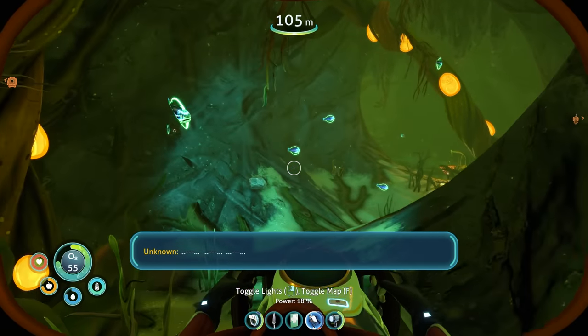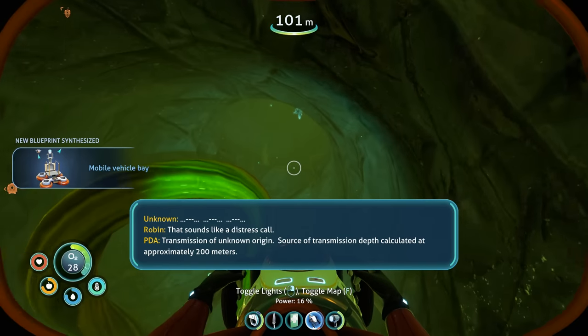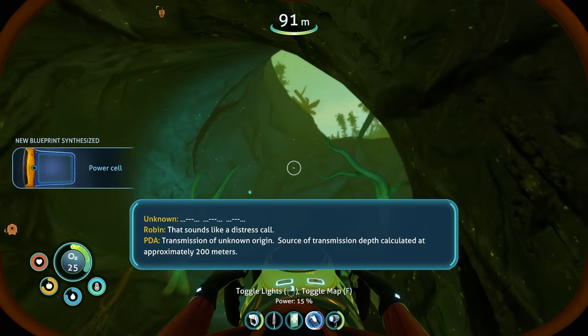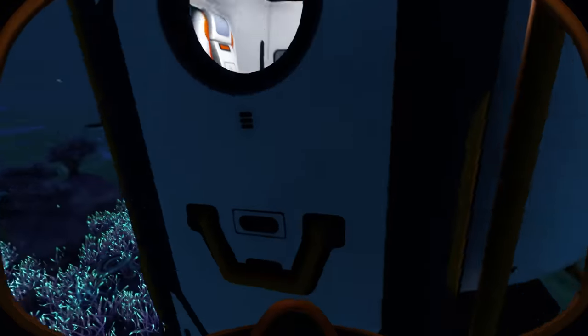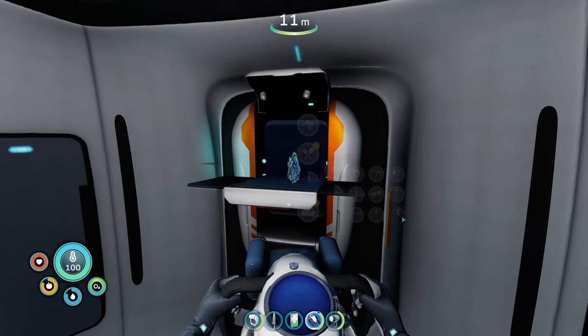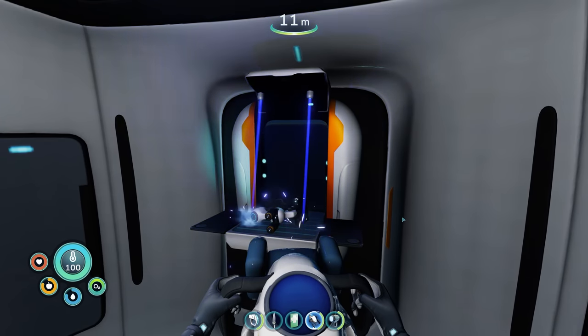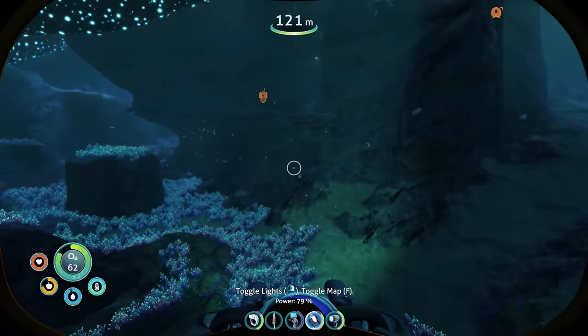They're trying to send me some sort of message. Source of transmission depth calculated at approximately 200 meters. All right, I guess we got to go find that at some point. I went back to my base to drop off some items and then soon after I found the sea truck fragment. I tried to outsmart the game by using an almost empty battery to craft this mineral detector.